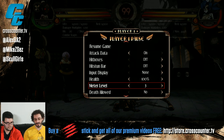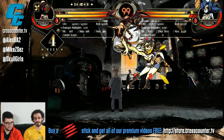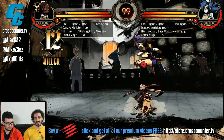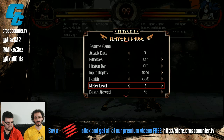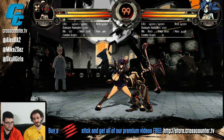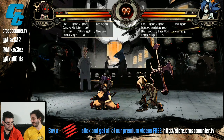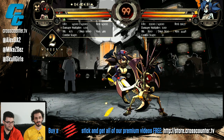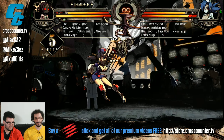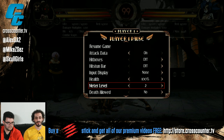Input display is pretty standard. The way that meter level works is not quite as standard — if you put it at three, that means you have three bars. During the course of a combo you build some up, and it'll go back to whatever level you set at the beginning of that combo. So if you want to see how much meter a move gives you on block, you set it to zero and you can see it reset each time. You can also test how much combos build — this combo gives me that much meter, and then it goes back to zero.